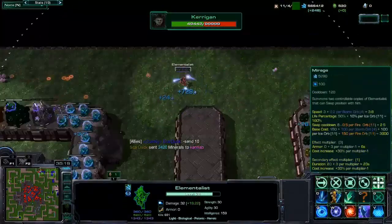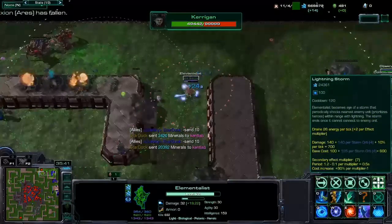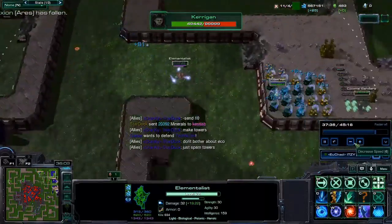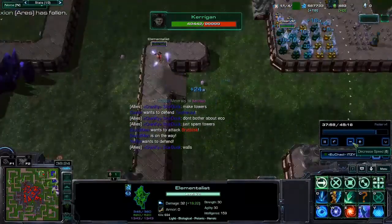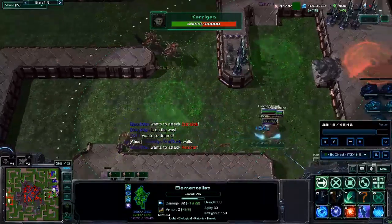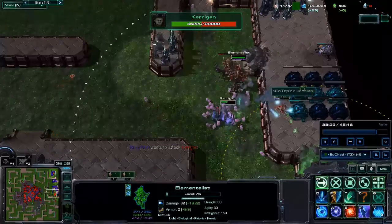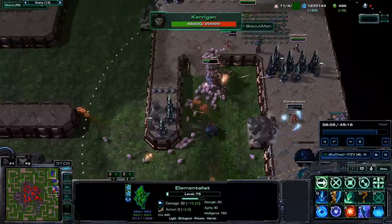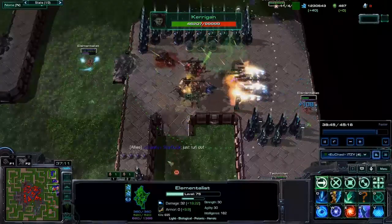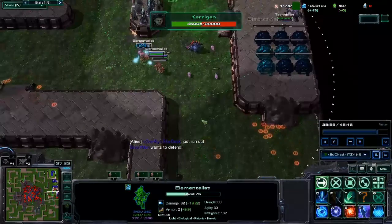My strategy, as aforementioned: get some levels, because I have basically no levels in Storm Orb, and the more levels I have, the more damage my Lightning Storm will deal — but also the more it will cost. So if I get more levels I can kill Zerg faster, which is my strategy right now. I should have gone three Ice Orbs here — I didn't, that was a mistake. The problem is Kerrigan is not dumb, she dashes out. My only option is to keep doing that and deal damage little by little.